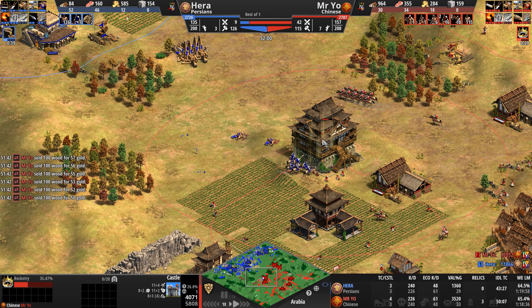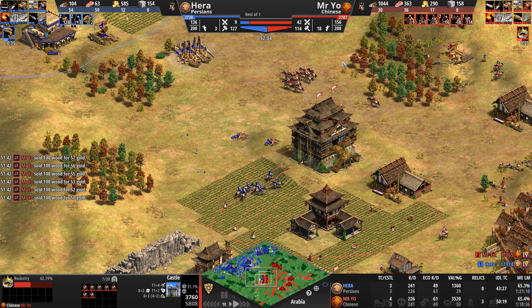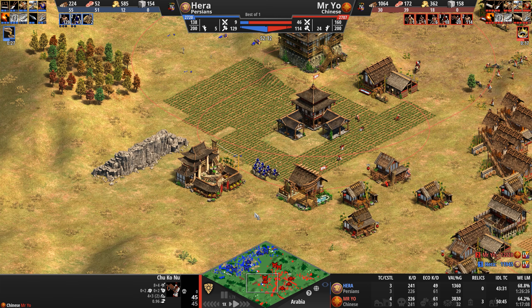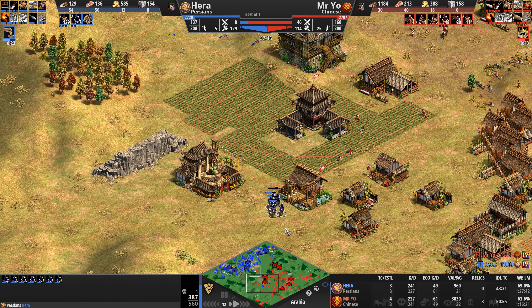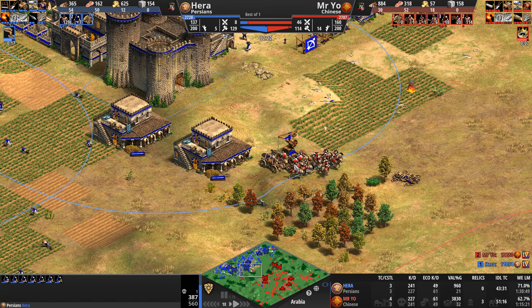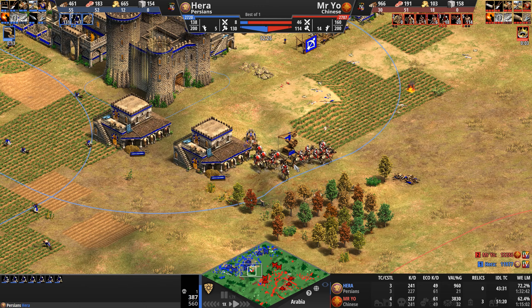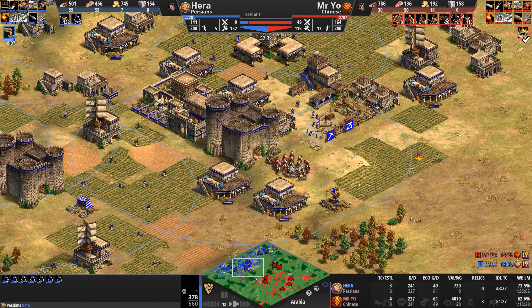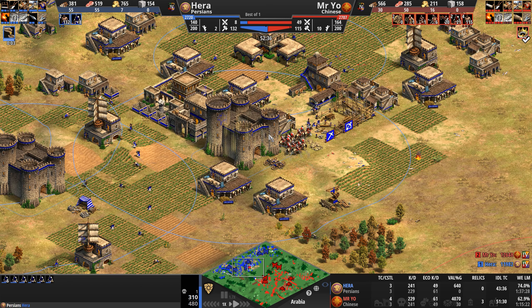These are heavy camels Hera is throwing away, not light cav. Hera, undeterred by losing basically his entire army — reset to 11 — is still moving forward. Mr. Yo outnumbers him four to one in military supply. Rocketry is being researched, so these Chu Ko Nus are going to get a nice +2 attack added to their arsenal. Mr. Yo sees the run-by and sends camels to defend. A sour loss here for Hera — he has barely any food and 700 gold, but what good is gold if you can't spend it?